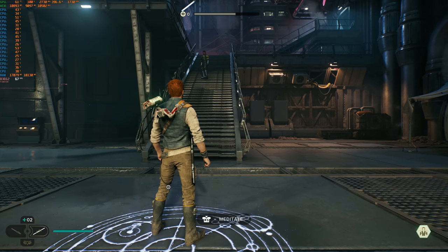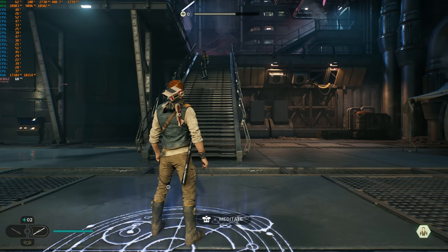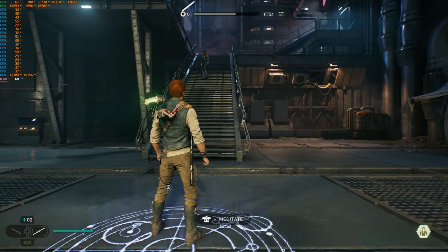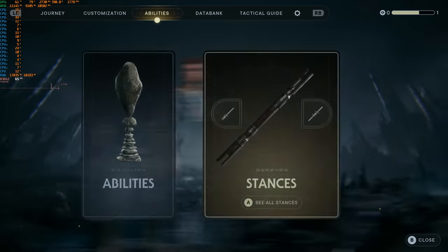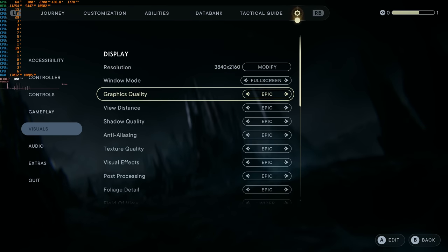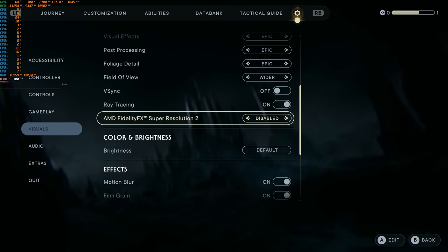There's something weird happening with the GPU utilization in this game. This is an RTX 4090 and a 7800X 3D CPU, DDR5 6000 CL30 memory, 32 gigabytes of that. You can see all the performance stats, and right now it says we're at 100% GPU utilization. If we look at the graphics settings, we're at 4K resolution, epic settings, ray tracing on, at native resolution, FSR is not on.